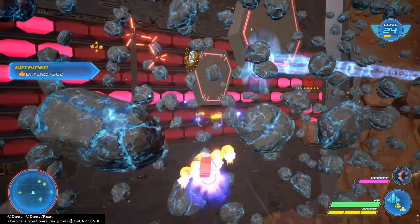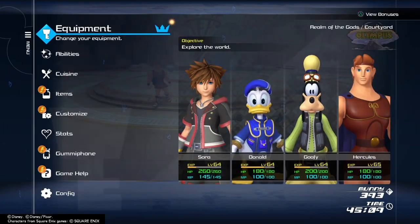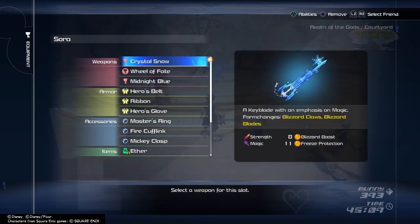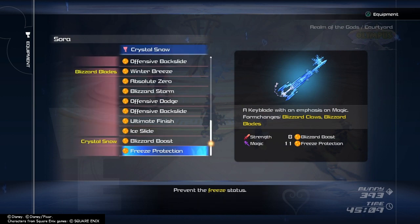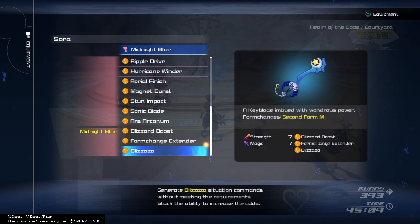The reason I picked these three keyblades is because they allow you to use Grand Magic. Although the Crystal Snow only has a Blizzard Boost on it, we will be using a lot of Blizzard-based attacks, so getting a Blizzard Boost will definitely help. The Wheel of Fate has Waterza and the Midnight Blue has Blizzaza, which is again a Blizzard-based attack.